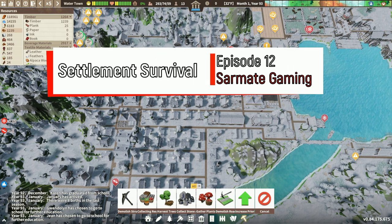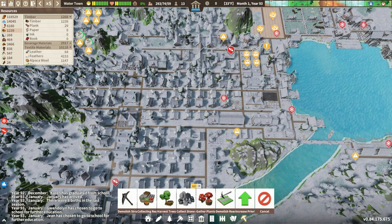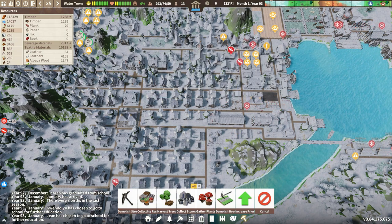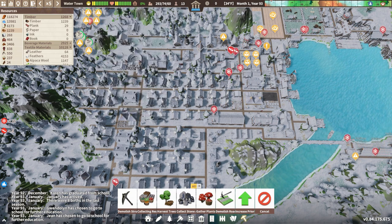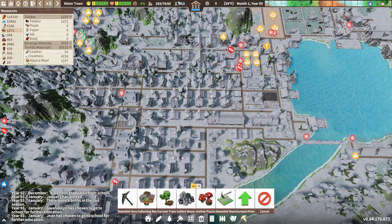Hey everybody, welcome back to Settlement Survival. It's your friend Sarman here. I hope you're having a great day today. I'm having a pretty good day myself, and our town is doing great. Look at how many smiley faces we got. We got a lot of hearts as well. Almost 300 peeps. We got a good amount of laborers. Stuff's going great.